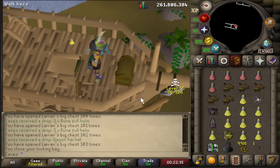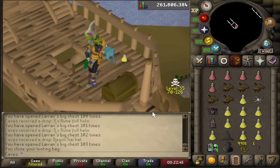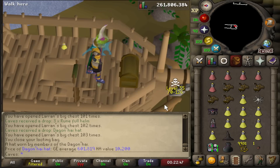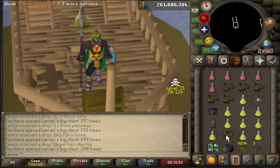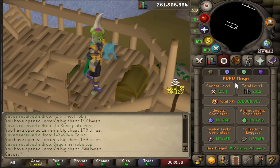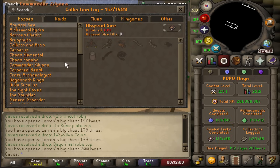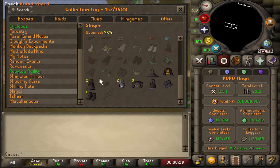And that's another piece right there — the Dagon'hai hat. I think that's the worst item though, it's only worth 600k. We just completed the set in 170 keys! Let me check the collection log — I got two bottoms, I think one's from earlier. But anyways, yeah, set's completed.